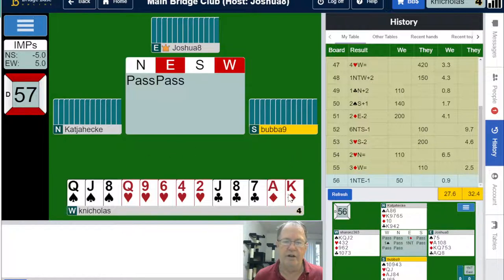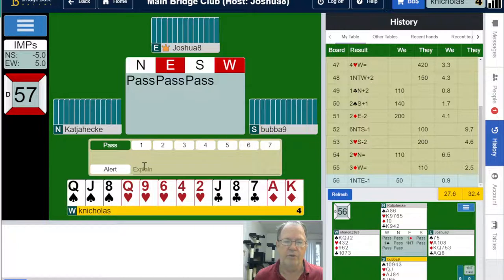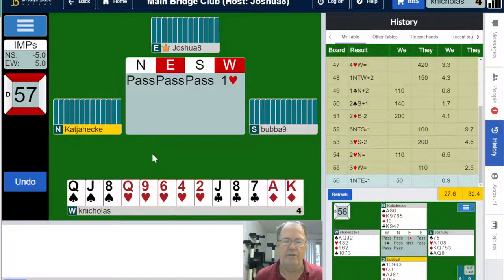What I've got: seven, eight, ten, thirteen high card points and a five-card heart suit. So we will open our five-card major and see what partner says — kind of an anemic heart suit. Yes, we've got 13 points, so let's get in there and see what we can do. We'll see if we get a response from partner. Now partner passed first.